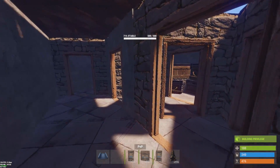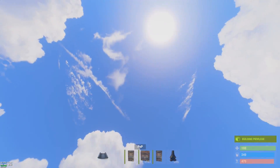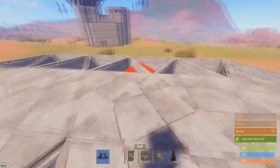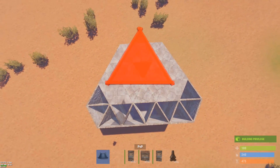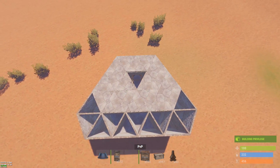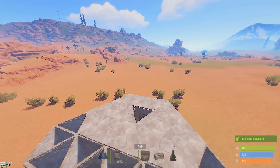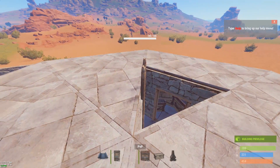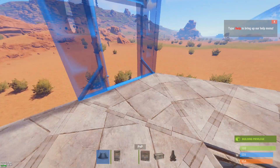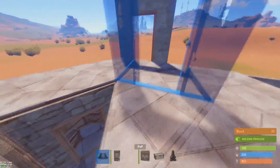Once that's done, start closing off the ceiling. Climb up top and make sure everything's sealed off, especially your loot room. You could fill in those empty triangles. This is the stage where you could build an airlock right around that ladder, put the triangle ceilings up, and the base would be secure enough to operate out of. I wouldn't log out because you'd only have one wall to most of your loot in some places, but if you needed to while getting more resources, you could.